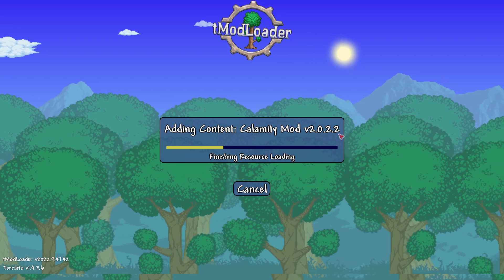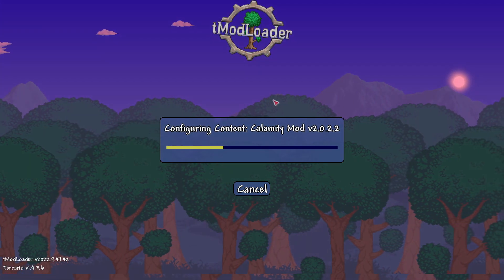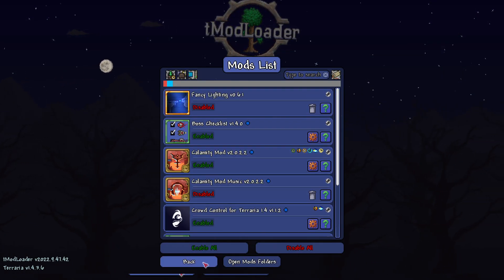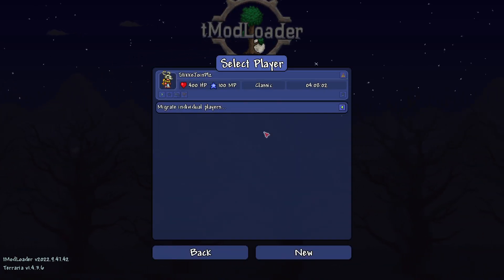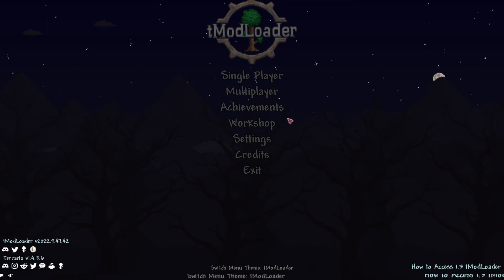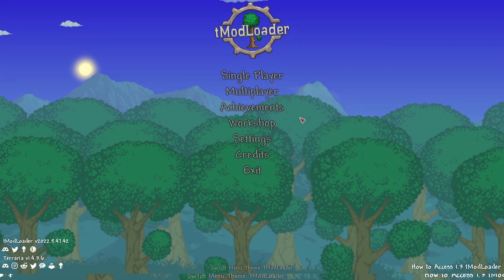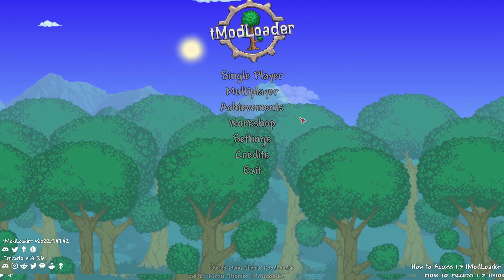When you finally have all your mods ready to go, start your game as you normally would — make a character, make a world, and go into TModLoader. I'll go check my Manage Mods, confirm everything is ready, then go to Multiplayer, Host and Play, make my world and load in. Because you have a lot of mods it may take a while to load. It doesn't really matter how many mods you have as much as how good your PC is.